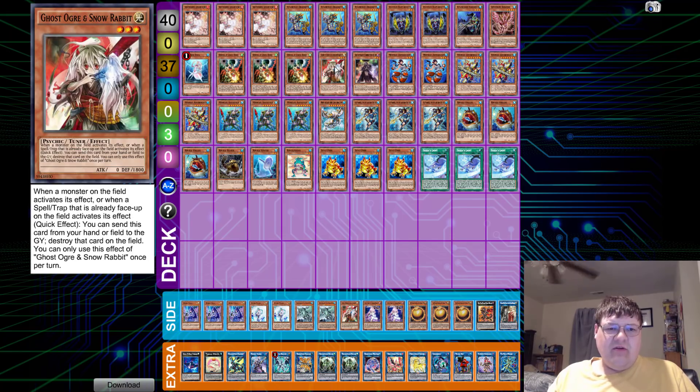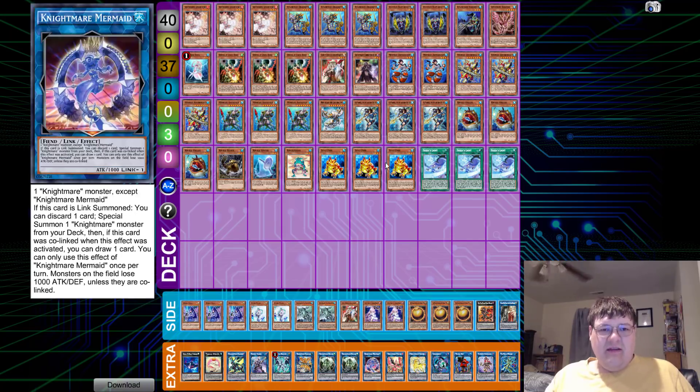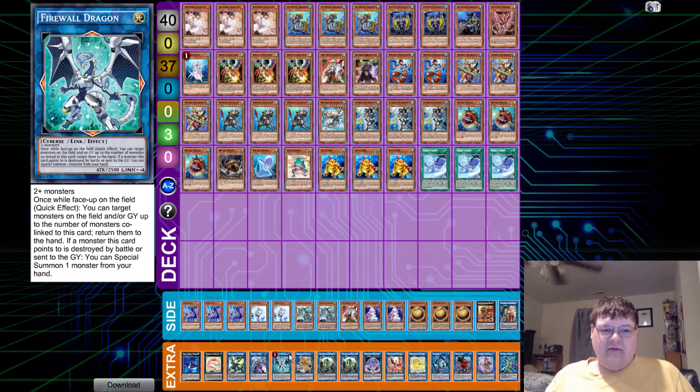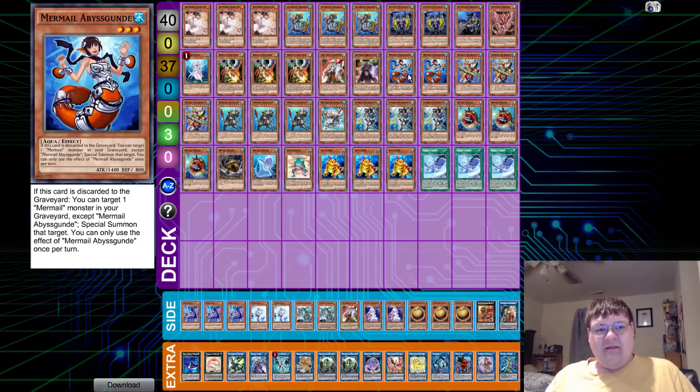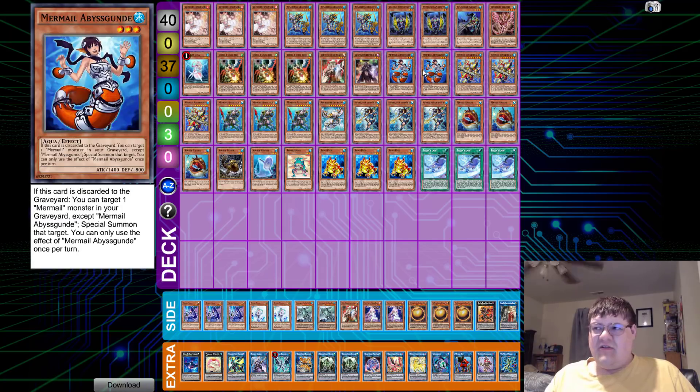And then the last real hand trap we're playing is one Ogre — Ogre on the Firewall if your opponent messes up their chains. One copy of Corruptor Iblee: if your opponent gives you Iblee, you can go into your own Iblee. This deck is a Link spam deck so you will have access to do Iblee shenanigans, as is all of creation with Firewall Dragon. Backing that to Clown Girl — I don't see any reason to play more than this.